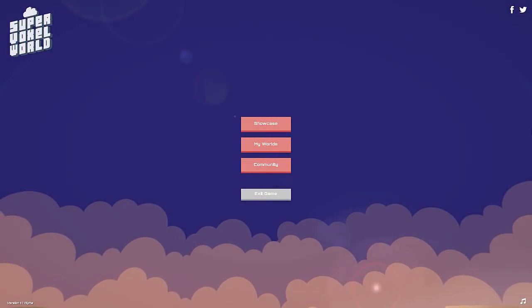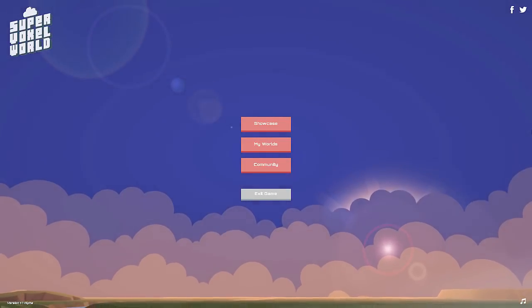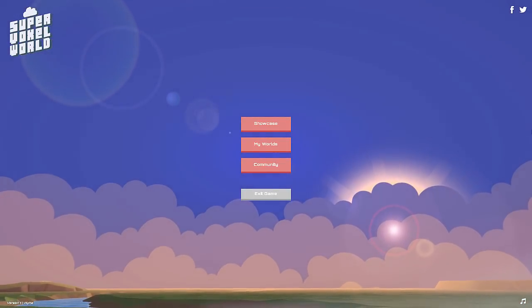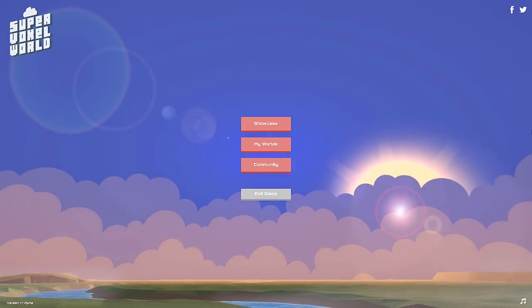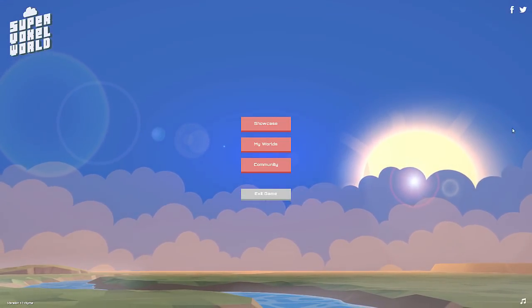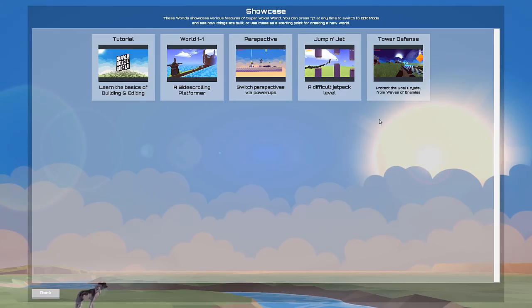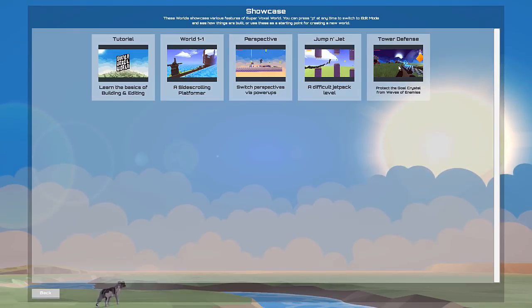Hello everyone and welcome to this week's behind-the-scenes look at Super Voxer World. In this video we'll be taking a look at how to make a first-person tower defense game, as well as a sneak peek at the new Dragon Mount system. To get started I'm going to load one of the showcase worlds — the tower defense level.